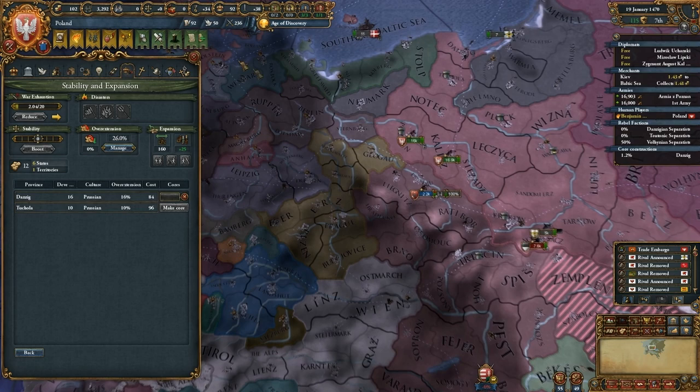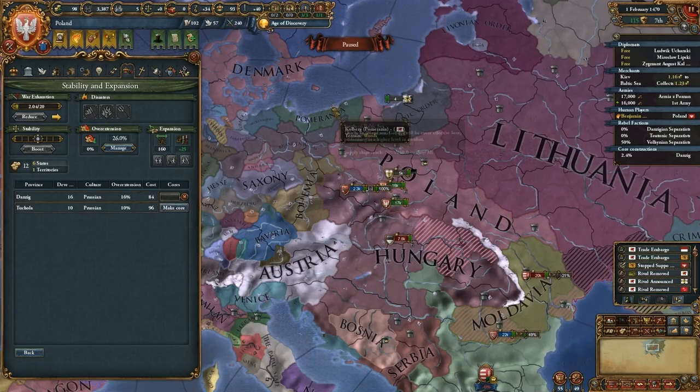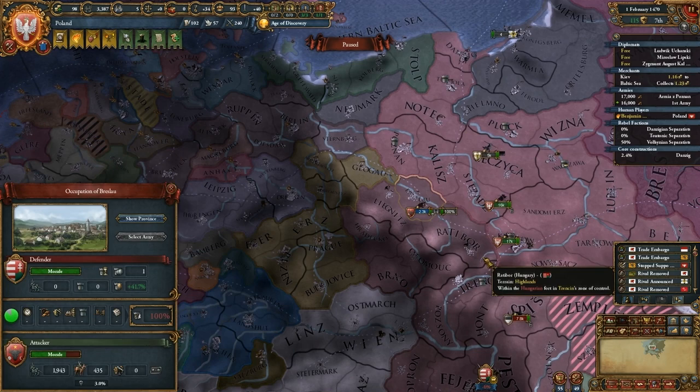I could go down here and slap Ferrara around, but it's not really high on my list of things to do. It would give me some war score though. I didn't notice this at first, but Bohemia lost their war against Hungary, and Hungary took a ton of land from Bohemia — six provinces.